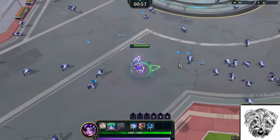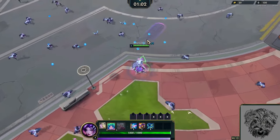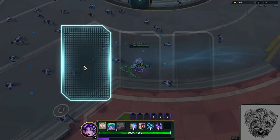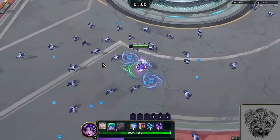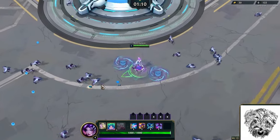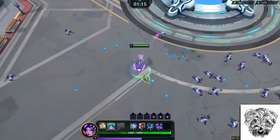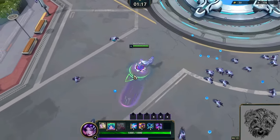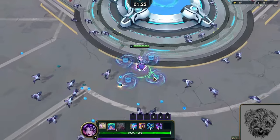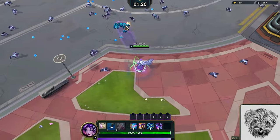Early on in every run, you want to try to collect as much experience as possible. It's a little tricky on your first run because you don't have access to health regen. As a result, you can't take damage because it is permanent. However, Seraphine has access to a very nice tool in her shield, which can be used to protect her when she might be taking damage.